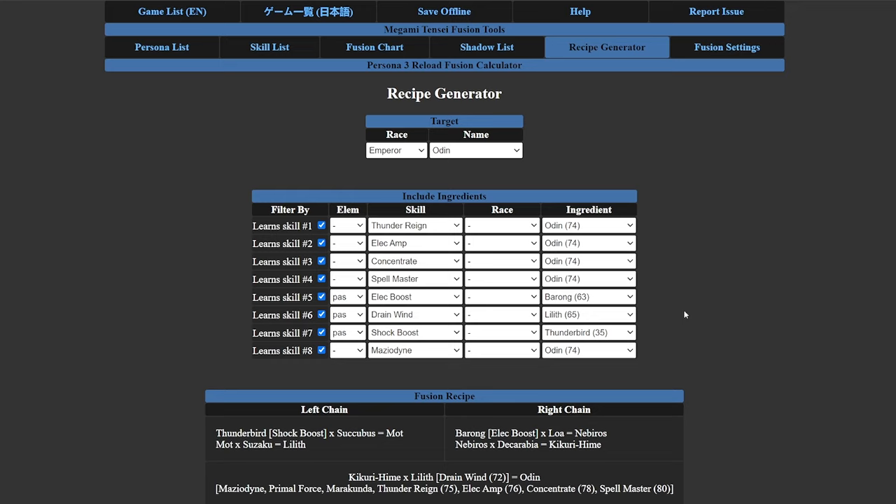This fusion was a bit tricky because of DLC personas. If you have DLC personas, go into your fusion settings and switch them all on — it makes things a lot easier. I initially didn't want to fuse DLC personas because it eventually requires fusing with a very high-level persona like Helel. Also, in the recipe generator you can switch out ingredients to see alternatives. For example, switching to Mothman shows a different chain, but Mothman fused with Dekorabia doesn't produce Kikirihime — it produces Nut, which is a DLC persona, and that breaks the chain since you can't fuse Nut with Lilith to get Odin.